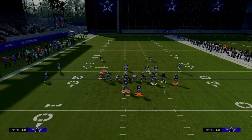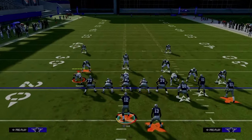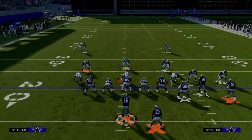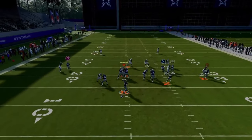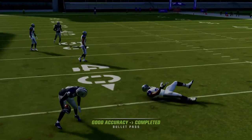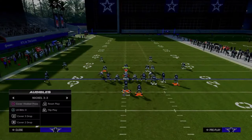Against two-man under style defense, where they're shading underneath and trying to get some underneath help, your main read is the slot receiver as well as your tight end on that crossing route — super effective against man coverage. This play is also really good against different types of zone coverage.